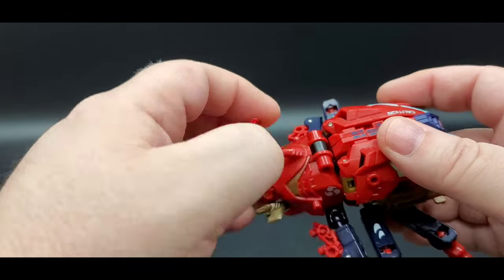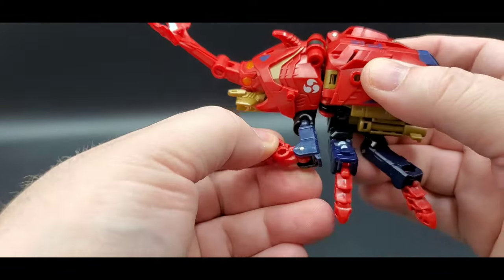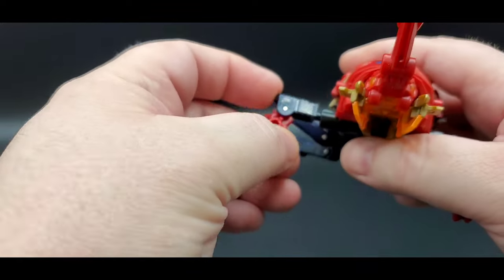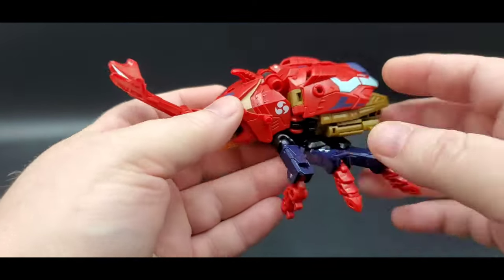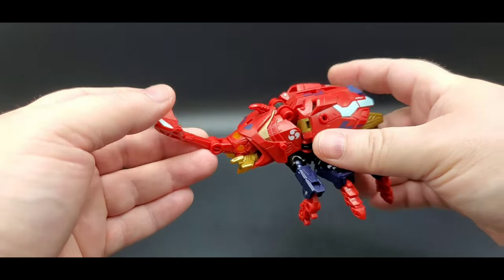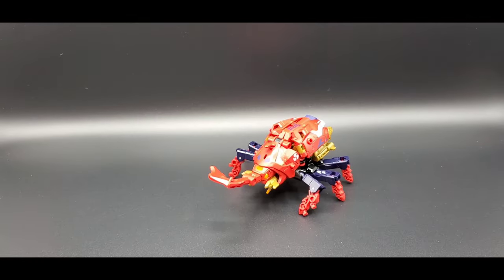Bring this down so it tabs into there, then untab his little horn, unfold these, and unfold that one — and there you go. That is how you get him into his beetle mode. Let me clean him up a little bit and I'll be right back.